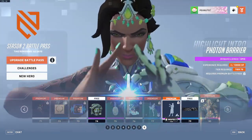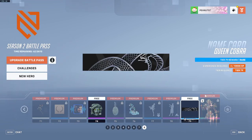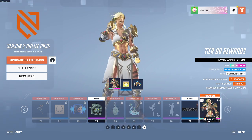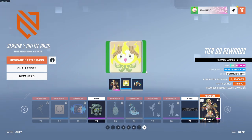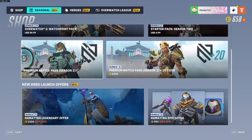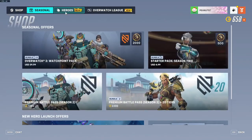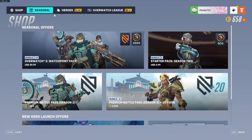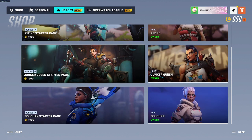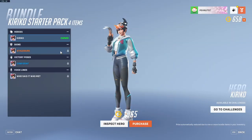A highlight intro for Symmetra — that one's kind of cool. A card thing. And then you get the Junker Queen skin at the end, with a player icon and a spray. So that's kind of cool. Why is there a legendary offer here? Like, it's literally the same thing. Wait — so they are gonna make it so you buy heroes here? Why are they trying to make it so you buy heroes?